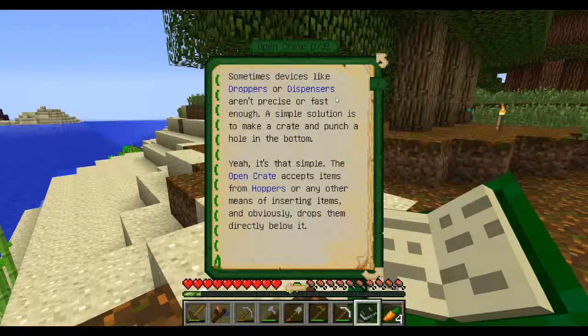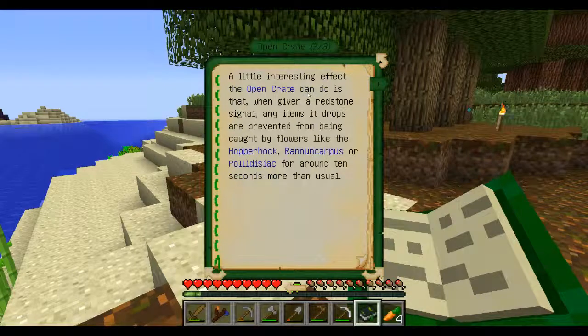Sometimes devices like droppers or dispensers aren't precise or fast enough. A simple solution is to make a crate and punch a hole in the bottom — yeah, it's that simple. Open crates accept items from hoppers or any other means of inserting items and drop them directly below. An interesting effect the open crate can do is that when given a redstone signal, any item it drops are prevented from being caught by flowers like Hopper Hock for around 10 seconds more than usual.